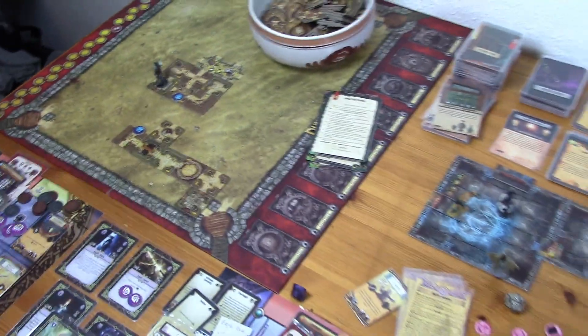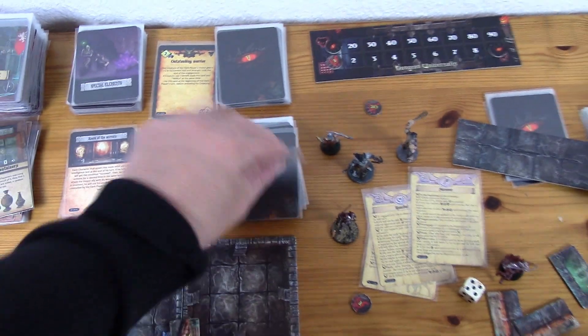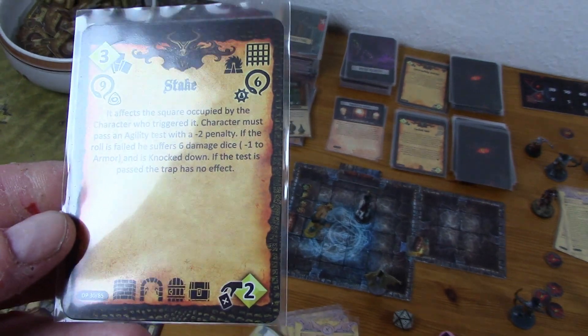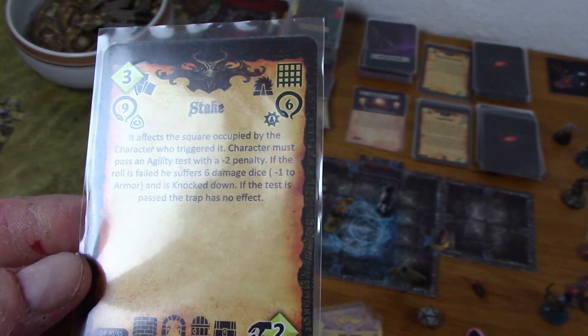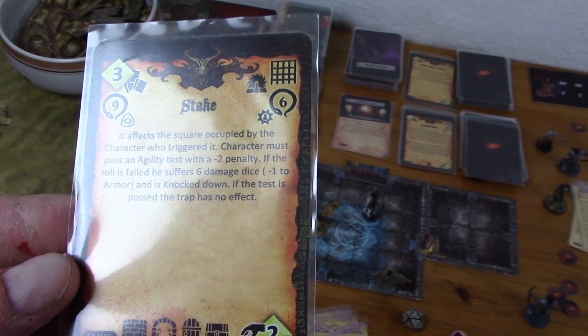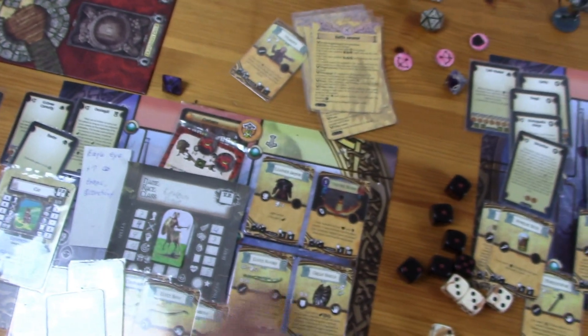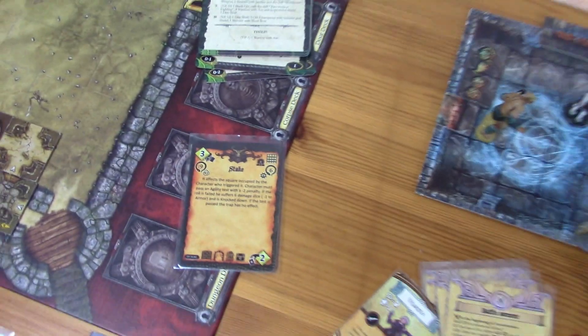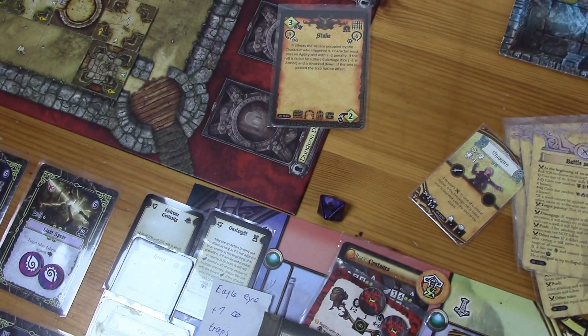There is a trap — not good. We have a minus two on perception while running, so that's already a problem. It's a stake — it affects the square occupied by the character who triggered it. The character must pass an agility test with a minus two penalty; if failed, he suffers six damage dice. This guy usually goes ahead, so he has to do the perception test. He has a minus two perception but a plus three from eagle eye, the hunter, and the cat — so he has a plus one and needs an eight.